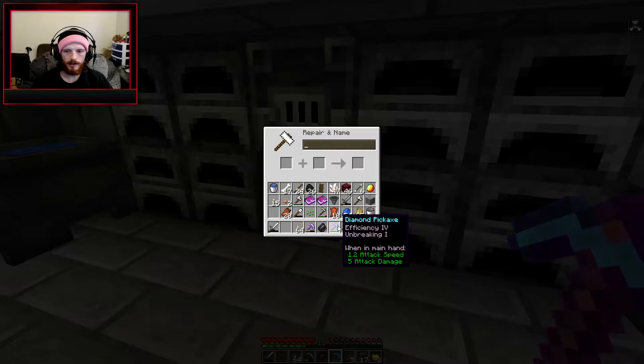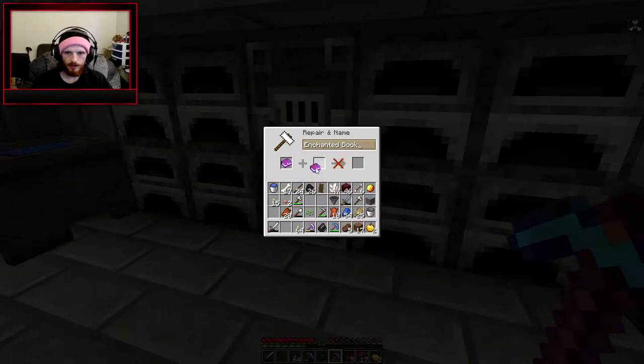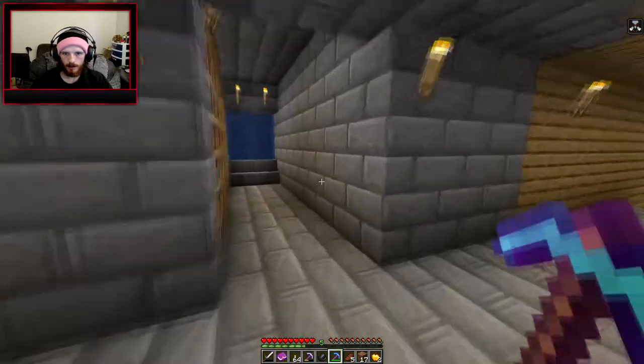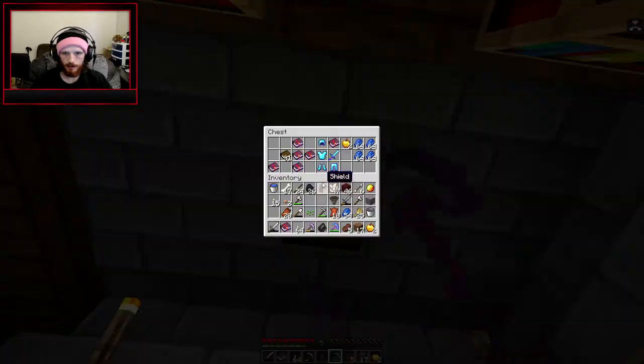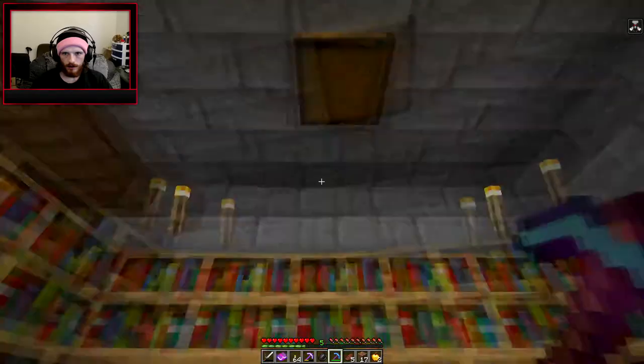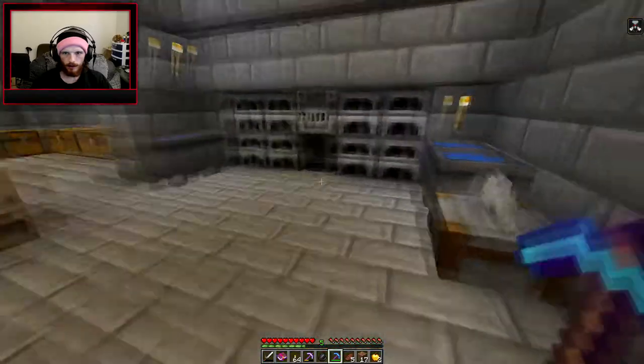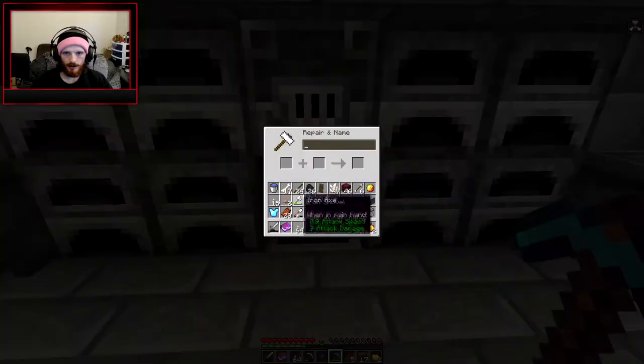I did another book and got unbreaking, so I added that to our diamond pickaxe. Now that's unbreaking one, efficiency four or five — I think that's four. So we have the three and the three and that makes that. I think if we get our chest plate now, hopefully we have enough levels to do this. If not, I'm going to have to go grind and continue in another episode.